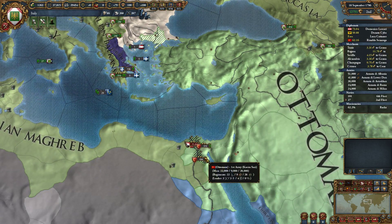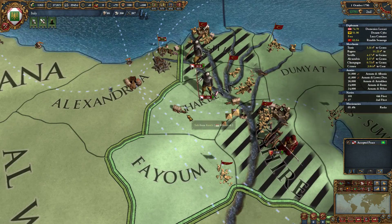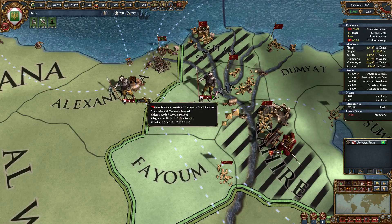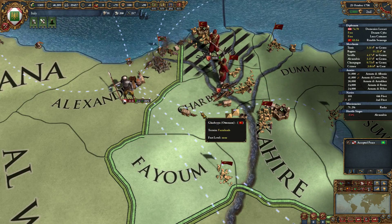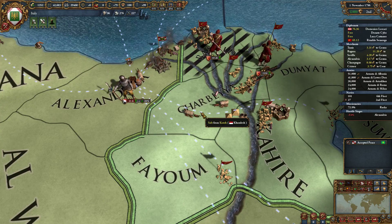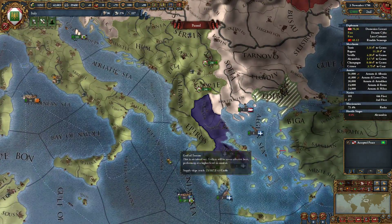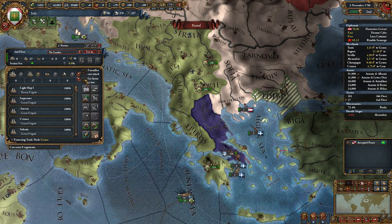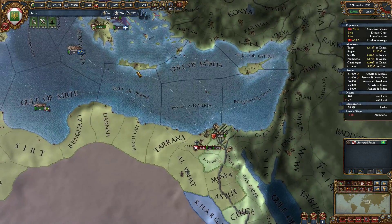Holy shit, they've got a hundred thousand in Egypt. But they didn't attack this stack, which is interesting. What's going on here? They invaded my territory. Damn it. Let's get some troops over there. Let's get the 51 stack — we'll go down there, we'll take that out.